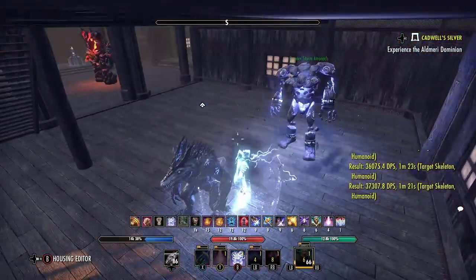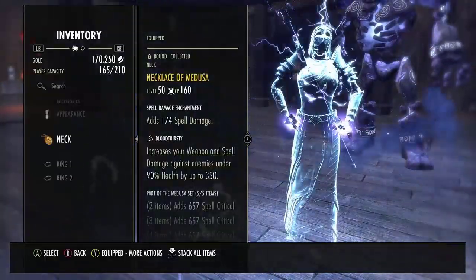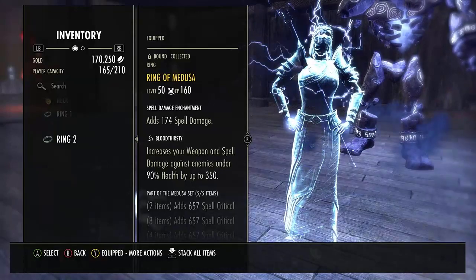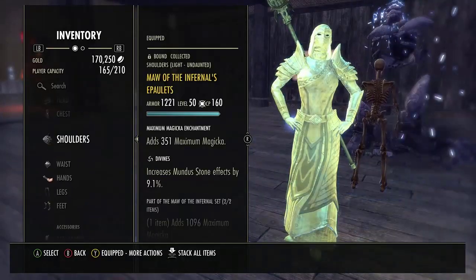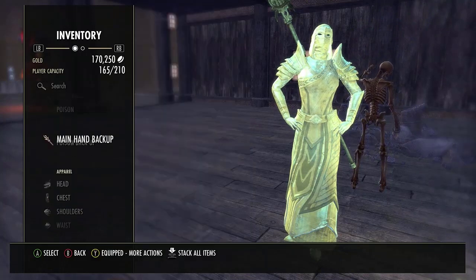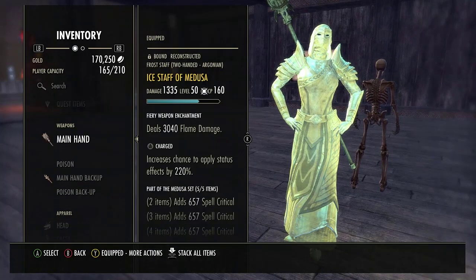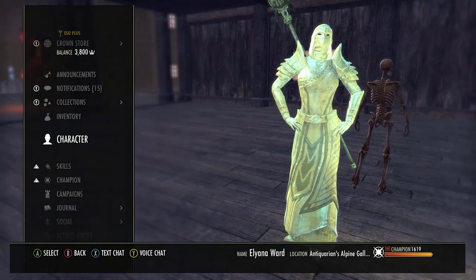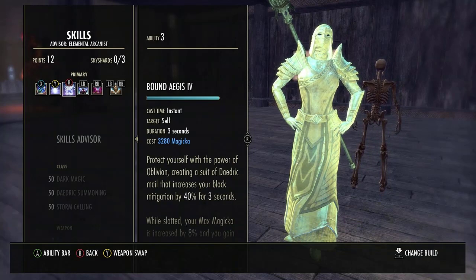This build has incredibly high uptime on Brittle and all three elements for Catalyst, so you can easily fulfill your blasé support tank role in a very un-blasé way. As you can see, I hit a whopping 37,000 damage per second with this build while maintaining aggro the entire time — okay, I may have fallen off for a second here or there. And of course, that damage is without Backstabber slotted, because you can't attack from the flank if you're the tank.